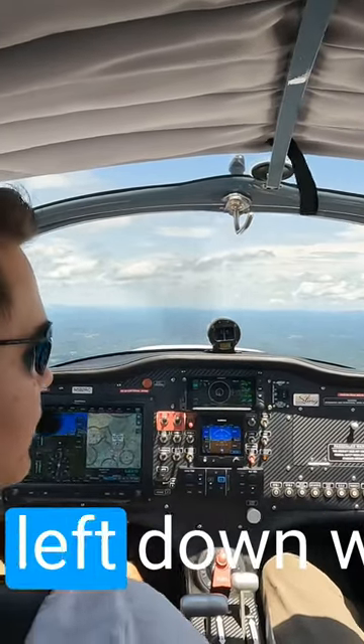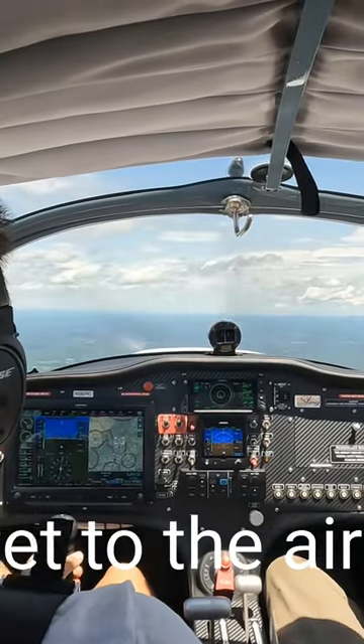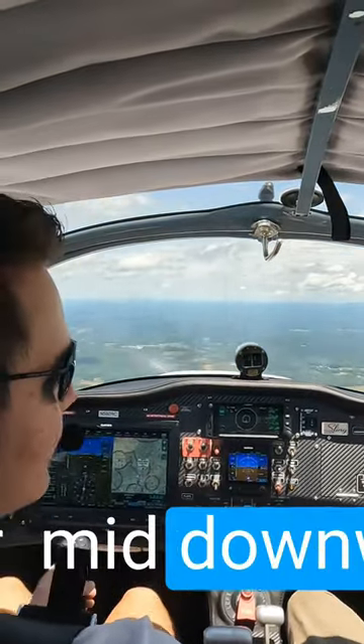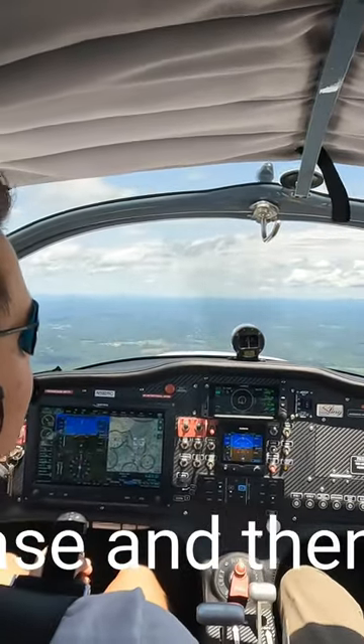How are we gonna enter this? Left downwind. So walk me through from now until we get to the airport, what we're gonna do. We're gonna fly straight until we see the airport, and then we're gonna enter mid-field downwind. Then you're gonna take your base, and then you're gonna take your final.